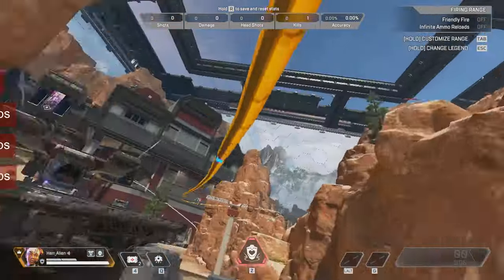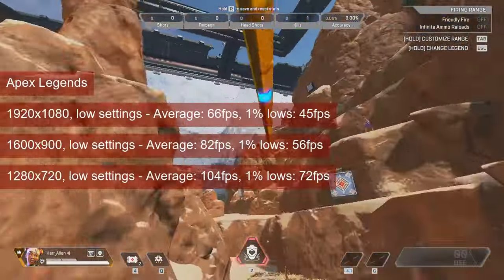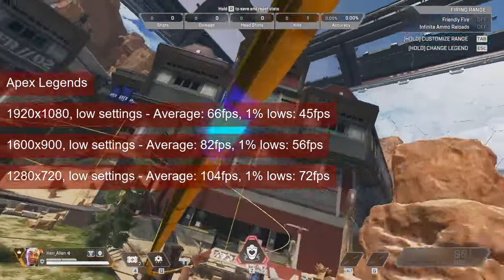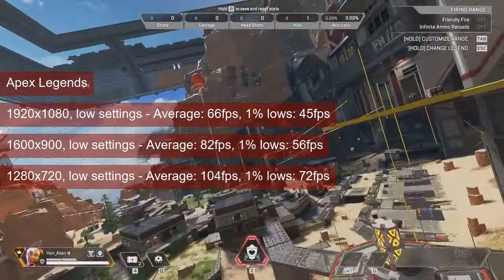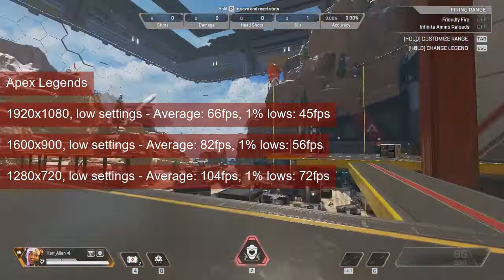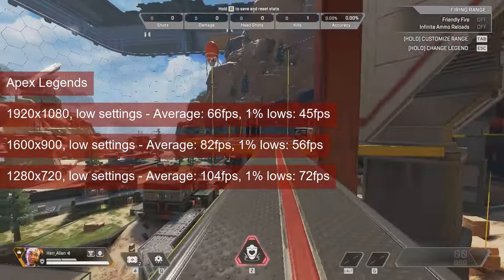Apex Legends gets its 1% lows above 60fps only at 720 resolution and low settings. The R7-260 averages 104fps, and said 1% lows are in the low 70s.